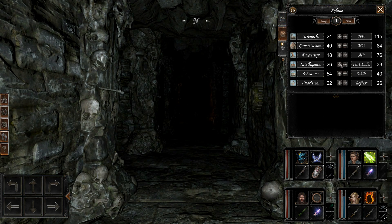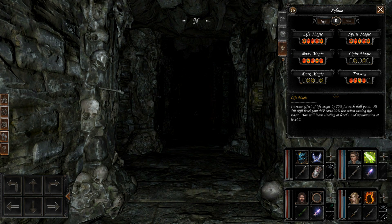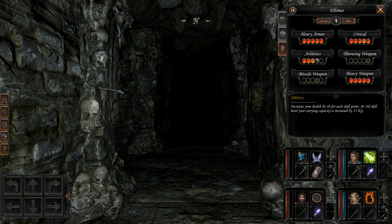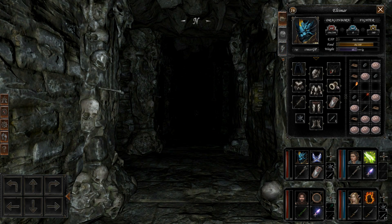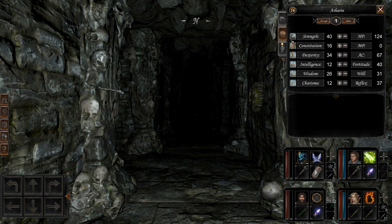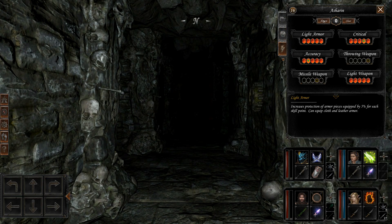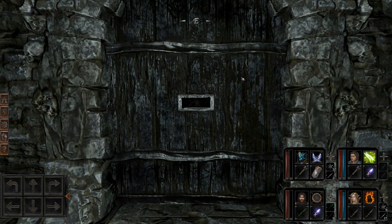We should probably level up our people. 55 wisdom. Body magic's done, praying is not done, so we might as well get some more mana. Strength up, athletics up. He has a lot of hit points actually — if we look at his stats, he has 194 hit points. Good. Our backline ranger is not that well equipped, in all fairness.